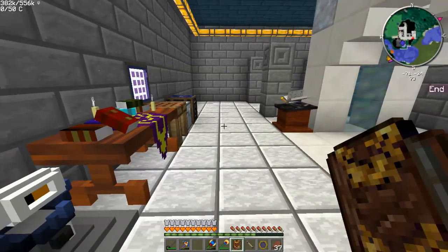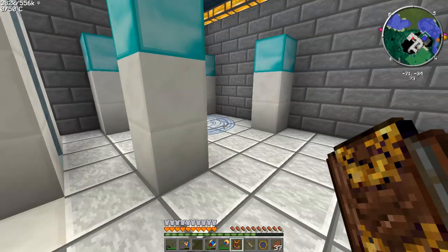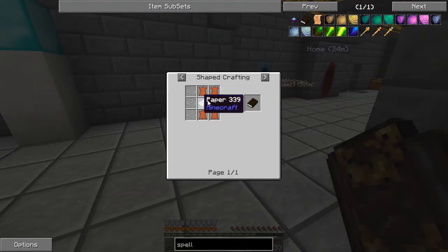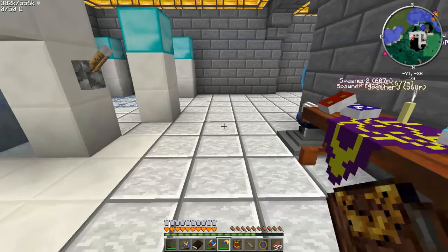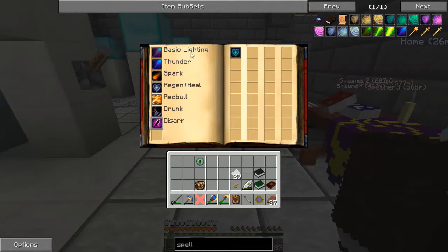At the end of the last episode, somebody mentioned in the comments to not use my healing and regen spells to level up. Now if I get my spell book — it's pretty simple to make: leather, string, and paper — and if you hold shift and right click, it shows all the spells you have. These are all the ones I've made over time just to try to level up better. Red Bull is just pretty much a bunch of buffs: speed, jumps, swim boosts — a bunch of buffs.